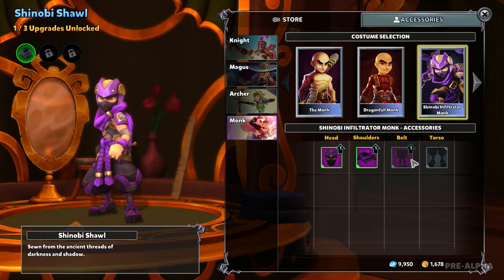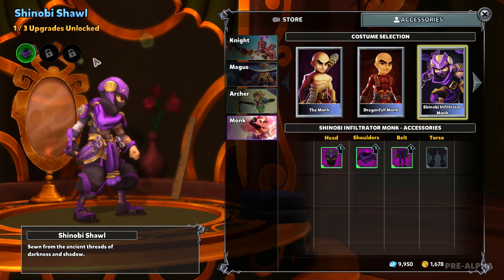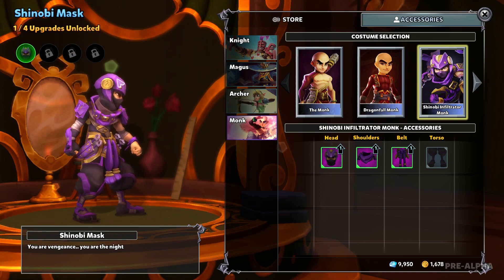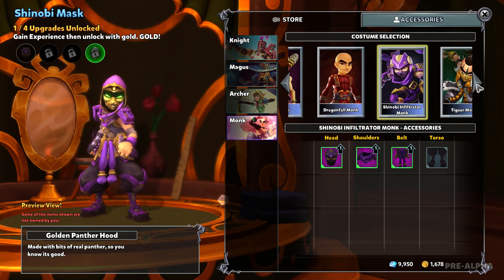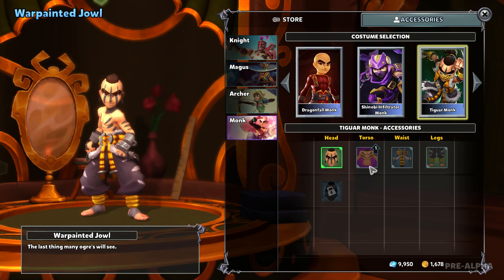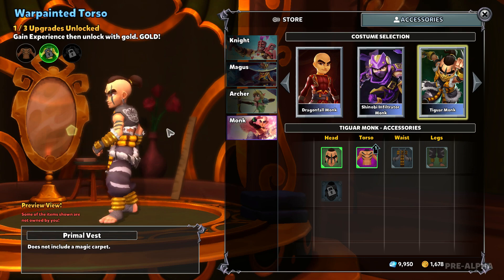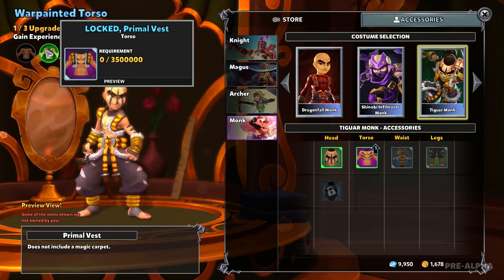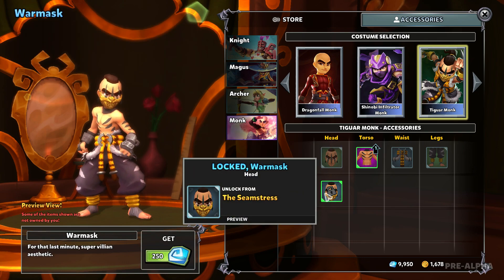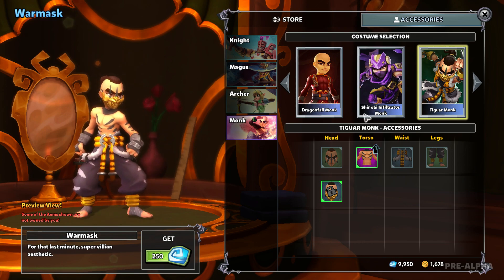And now we finally have the Shinobi Infiltrator. I don't think anything has changed from the previous patch — I think I was lied to, because they said there's something new to the Shinobi. No idea. But we have the Tiguar Monk. He only has one accessory, but it's pretty cool — look how awesome that looks. I like the face paint and everything. He also gets a war mask, but I'm not a fan of that — it's like a gimp mask to me.